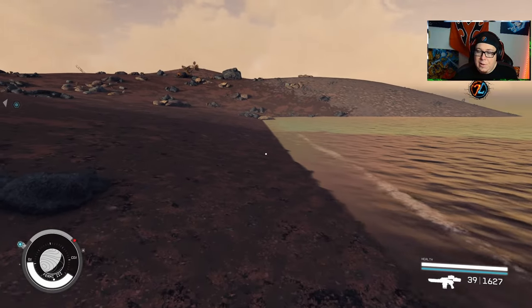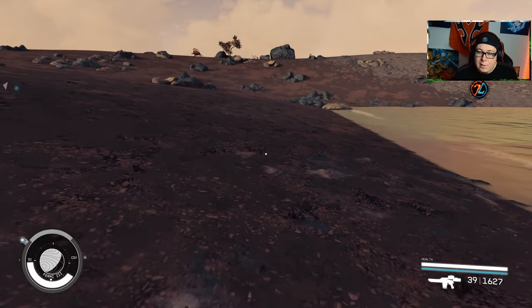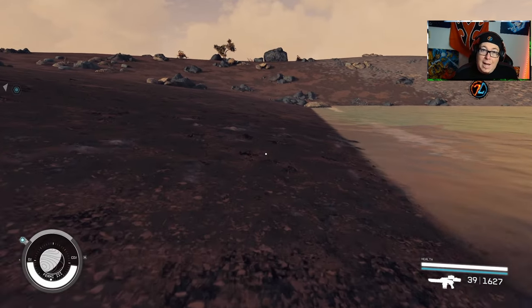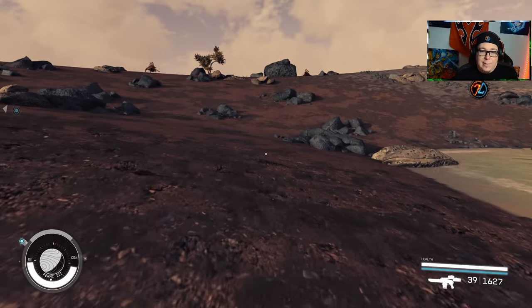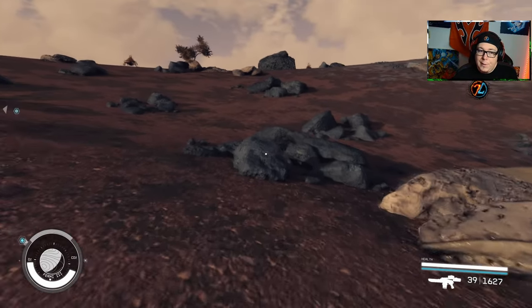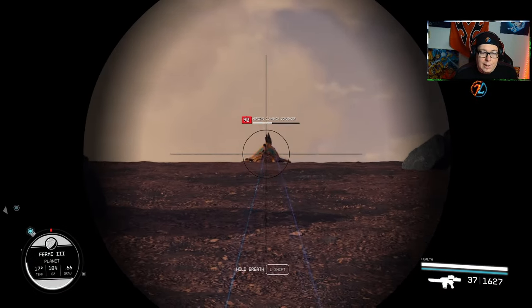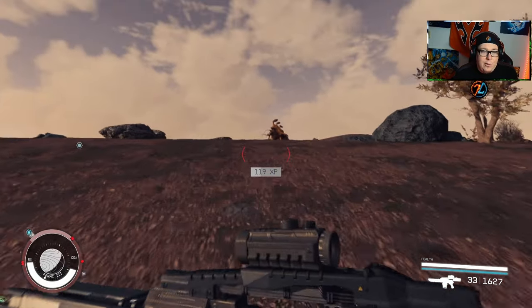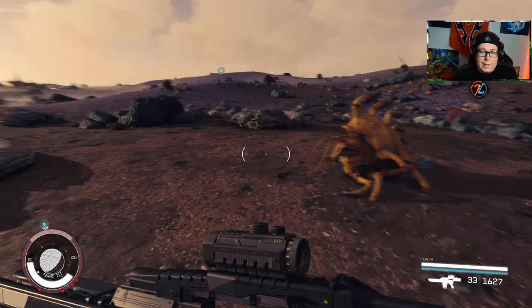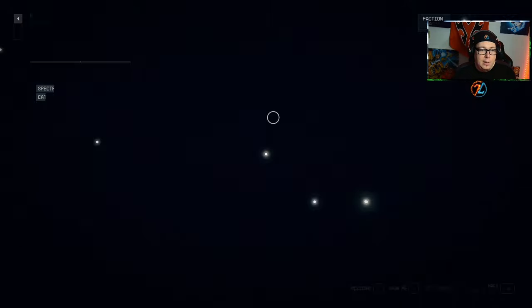There's a second problem on Masada 3: there's an ocean creature that also may not spawn. People have spent hours at each coast without locating it — you might have to cheat for that one as well, or spend days trying. I'll also list a couple of other planets where people seem to have trouble locating things.